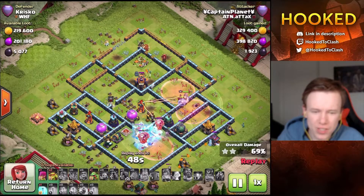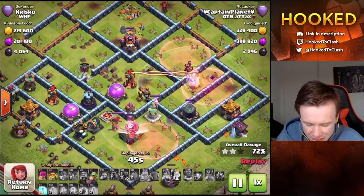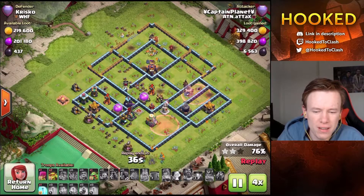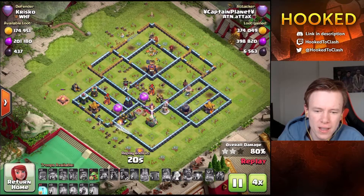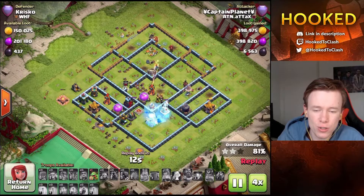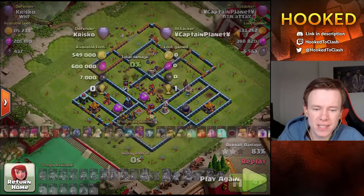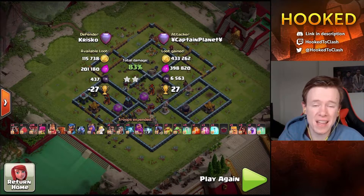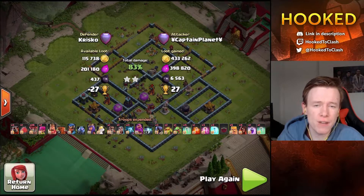The loons have gotten to the eagle, but all the loons with the warden are dead, and the eagle artillery is going to stay up - always really handy because it kills the cleanup troops. With 40 seconds left, Crisco is about to hold Boom to 83%. Boom hit him and only lost 27 cups - that's a win in my opinion. Diamond bases maybe making a comeback in Clash of Clans. Let's look at the final replay.